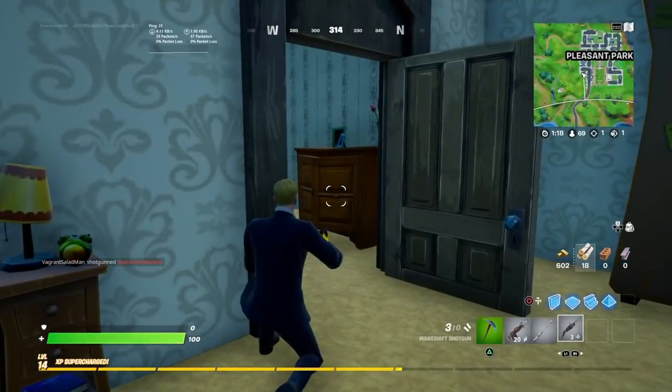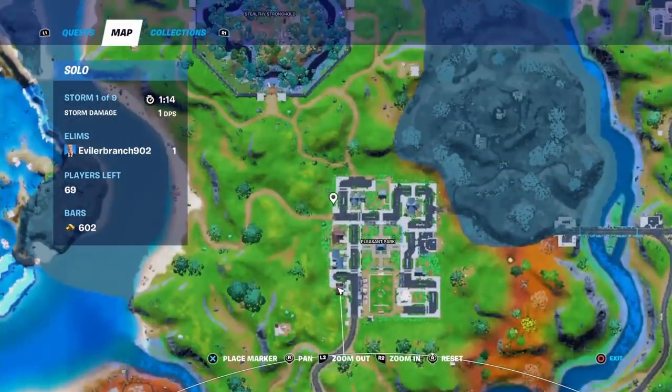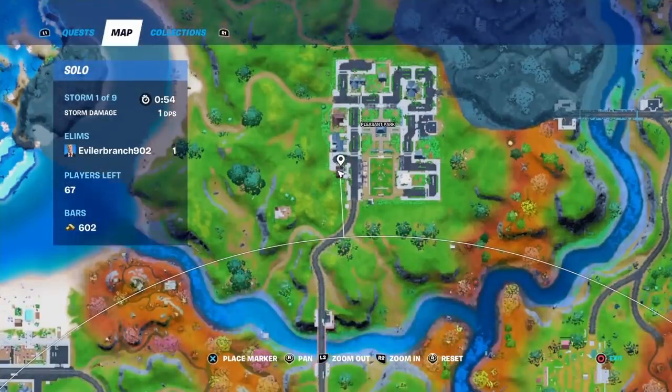To talk to an island soccer player, make your way over to Pleasant Park. You'll see a small soccer field there. The soccer players aren't always there — it's a spawn rate just like normal NPCs. All you have to do is press the interact button to talk to one. If you don't see them, leave the game and rejoin, and they should appear. They can be anywhere within that zone around Pleasant Park.